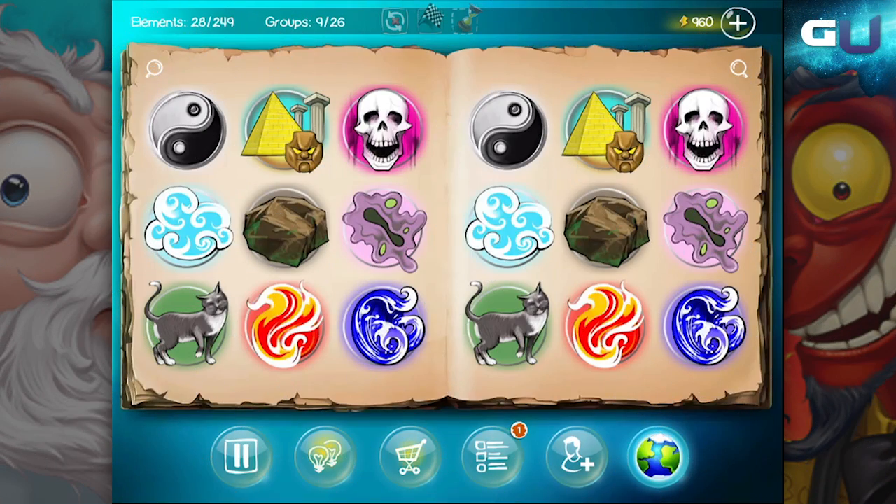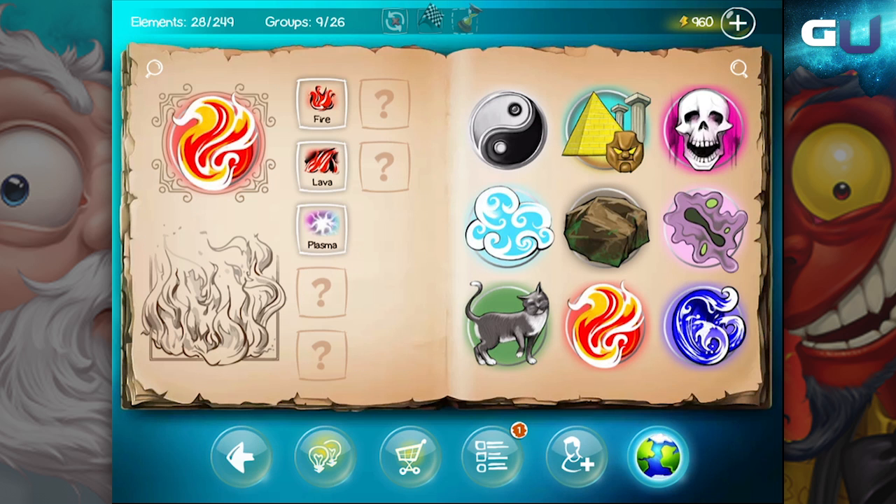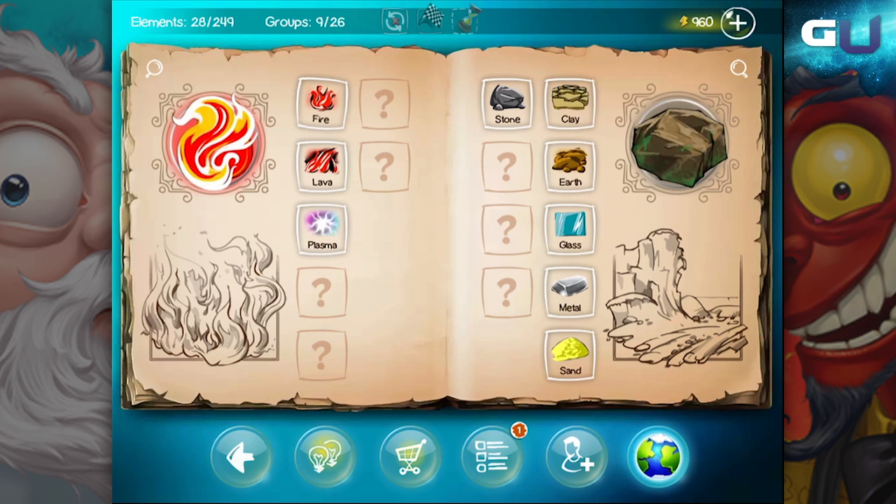Hey gamers, and thanks for tuning in to GamerU. Today we'll be looking at DoodleGod. We'll show you how to make lava, dust, energy, ash, and storm elements.